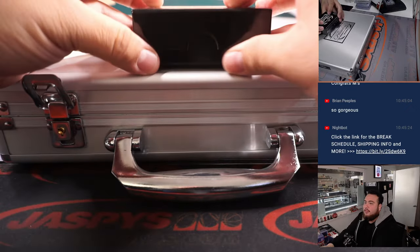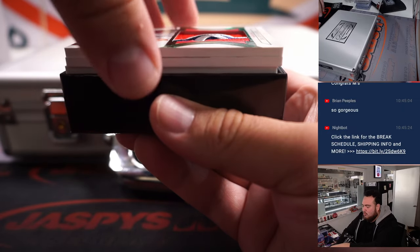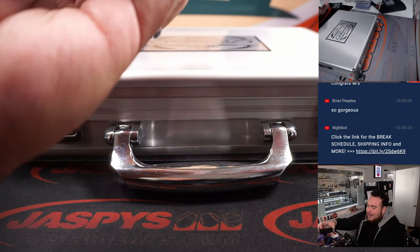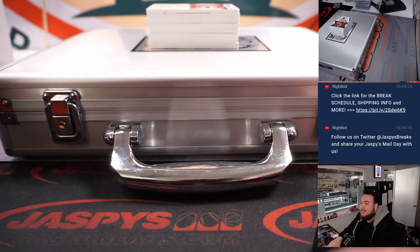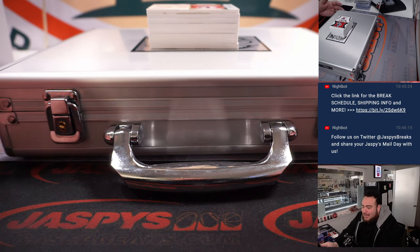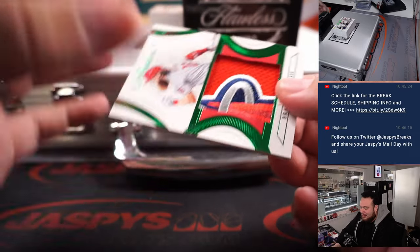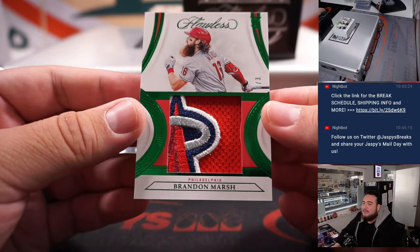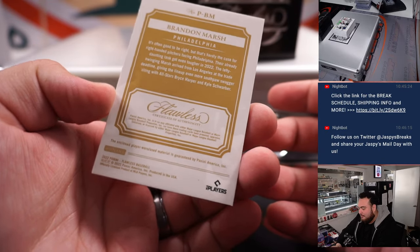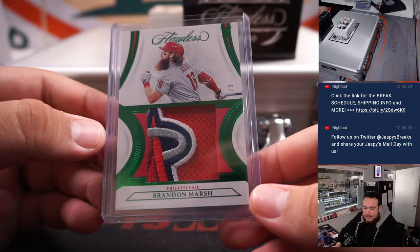Oh snap, this is a thick one — it's sticking out! Whoa, beautiful patches to start off the box. This is going to be a Brandon Marsh Phillies card again, but with an Angels patch — I guess they couldn't get Phillies patches by then. One out of three, Brandon Marsh, Philadelphia Phillies — but what a beautiful patch in there. That's going to the Phillies and John.